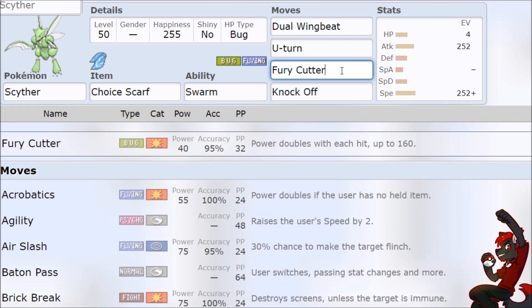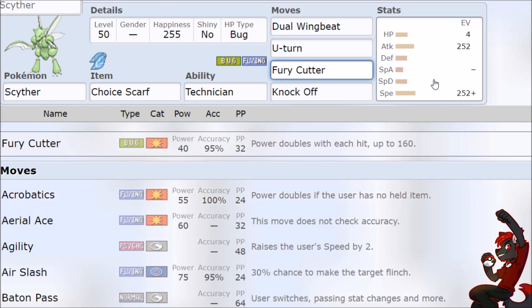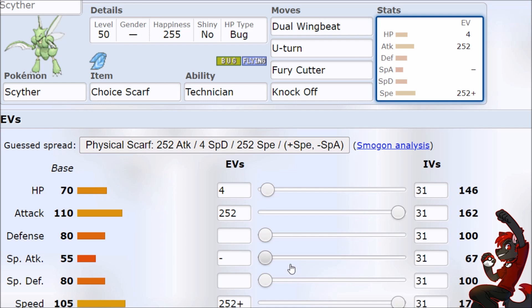Starting with Scyther — can we meme it up? Does the extra damage from going Double Bug Terra, Swarm, maybe Technician, Fury Cutter, Super Giga Bonus Damage just mean that if we slap a Scarf on Scyther and get enough snowballing turns, we just one-shot everything? Easiest 6-0 of your Pokemon career.